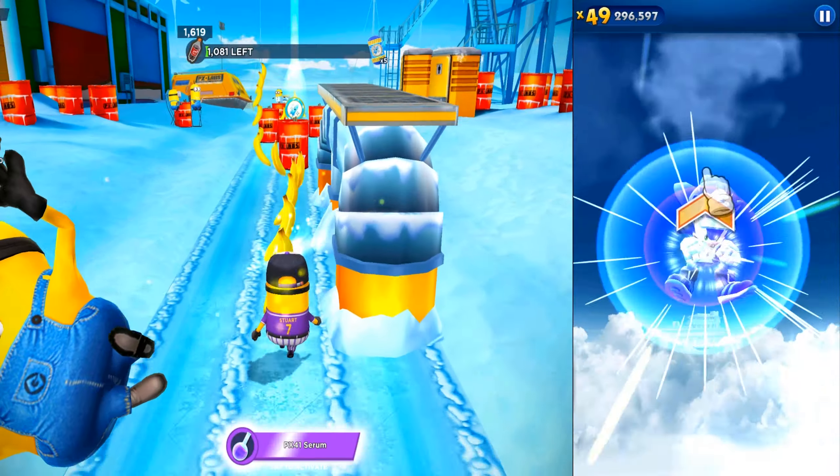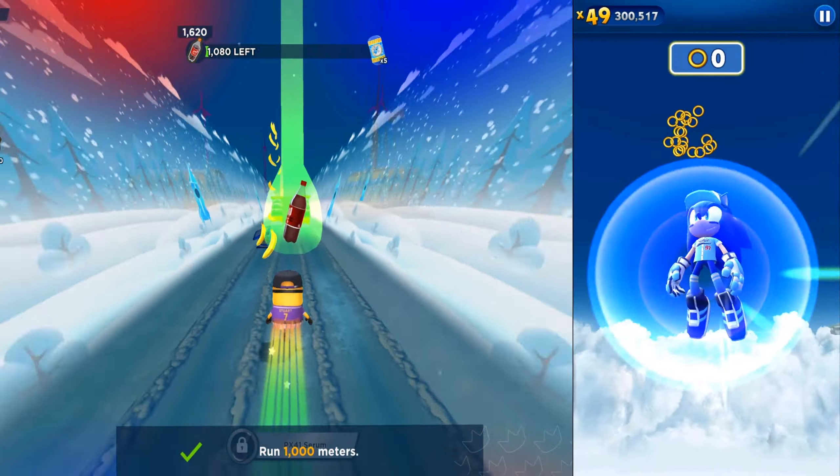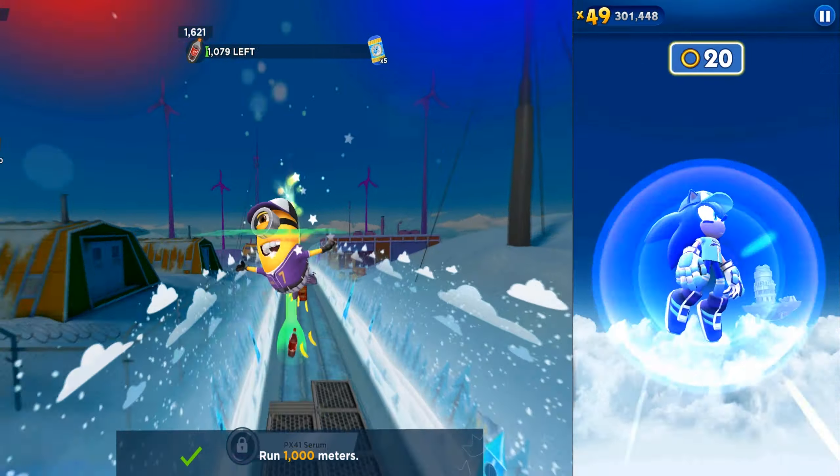In Minion Rush there are 4 bosses: El Macho, Villain Triloquist, Mieña, and Vector. In Sonic Dash there are 2 bosses: Zez and Eggman. On the right side we will show you both boss battles. On the left side, boss battles are missing from this video, but for next time we will record the Minion Rush bosses.